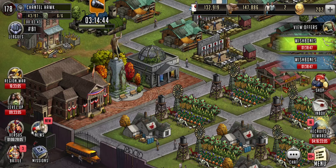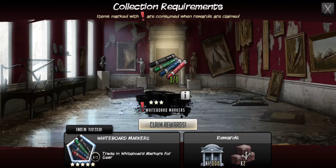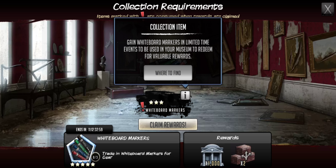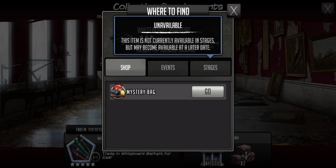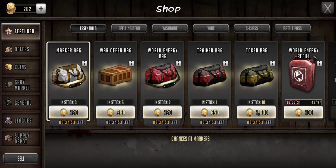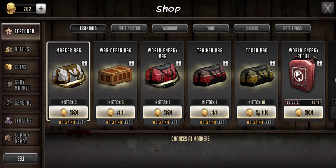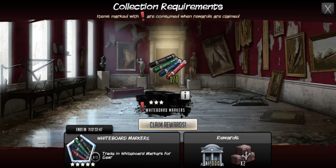They've been everywhere, so keep your eyes open. But you can find them by coming here — I would do it every day. Check 'where to find,' and then it will list exactly where they are. Then you just go to it, and there it is. This is where it is right now in the game, and it does that with everything, so you know how to find the markers exactly.